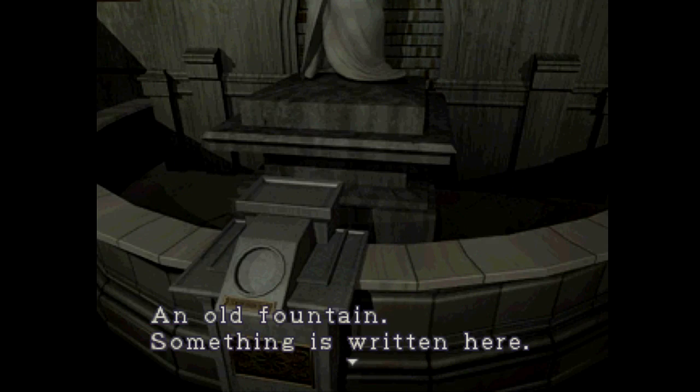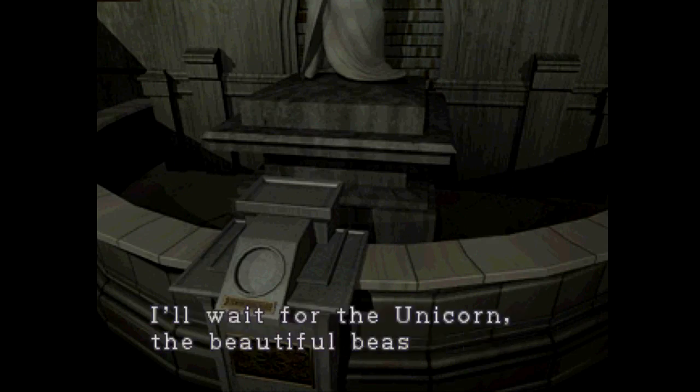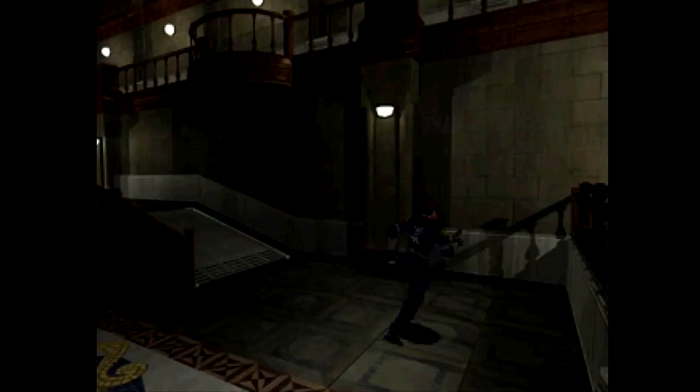An old fountain — something is written here: 'To obtain the key to open your heart, I'll wait for the unicorn, the beautiful beast.' She's waiting for a coin with a unicorn on it.